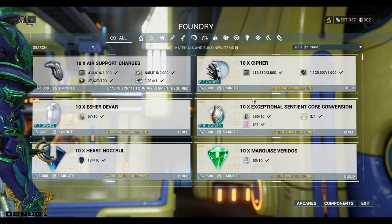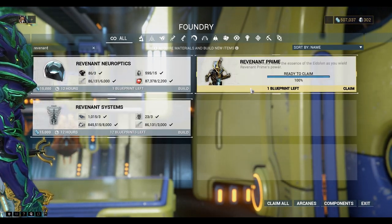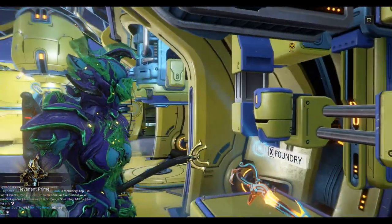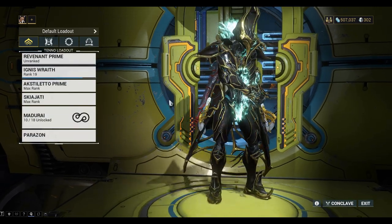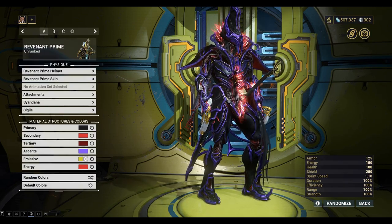Hi everybody, we're playing Warframe and today we're going to build a Zor. But first I just wanted to pick up my new Revenant Prime. Let's build this one. I'll equip it and do some colorization. There we go, that looks pretty sweet.